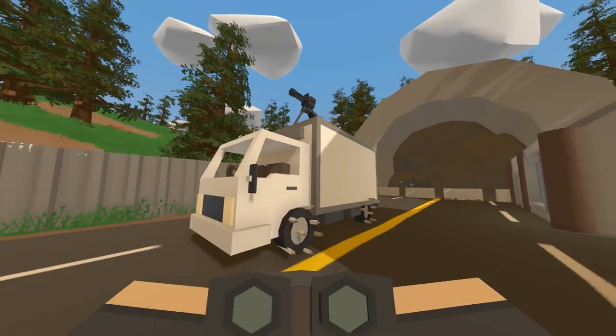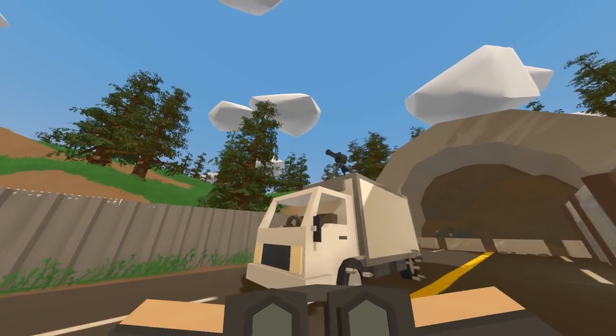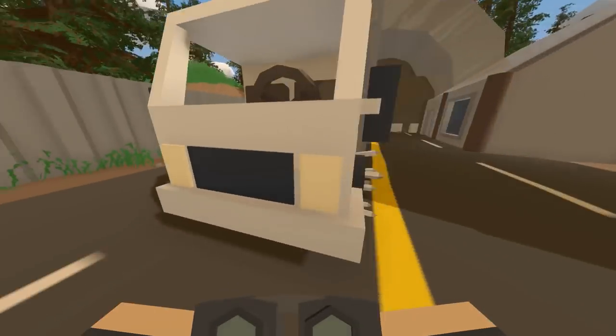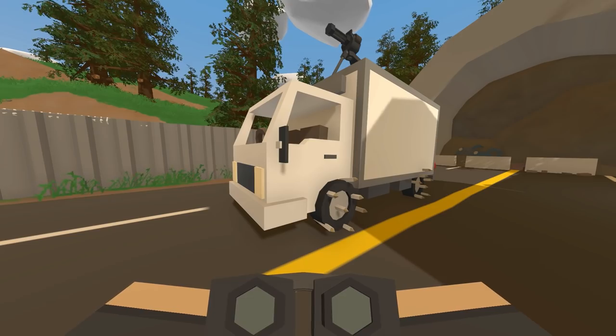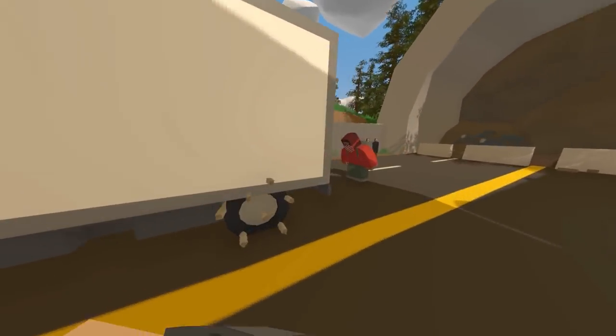People are always saying in the comments that I should add turrets to my vehicles, but as I've said in a previous video, you can't actually add the sentries but you can add this thing which is pretty cool. The spikes are looking pretty good - gonna add some barbed wire, add some armor, all that good stuff. I'll keep you guys updated with our build process.